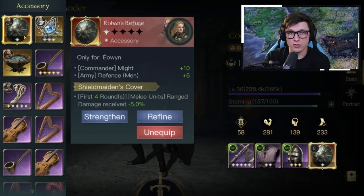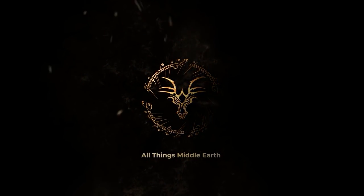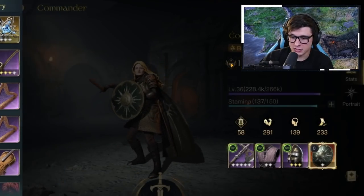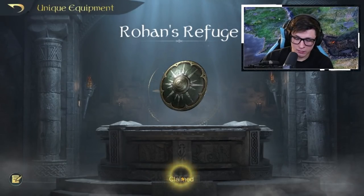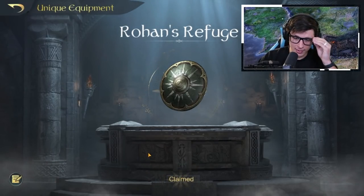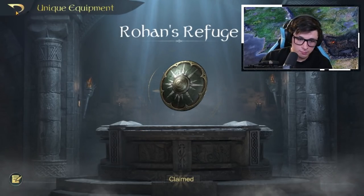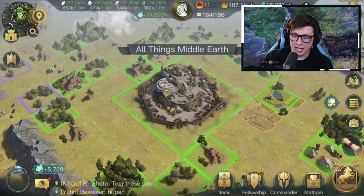Stay tuned for all that coming up. So if you didn't know, you unlock the unique equipment - or rather the tasks to start unlocking the unique equipment - at Respect 10. Once you unlock Respect 10 you'll unlock this menu here, and I've already claimed mine. There are three quests you have to do, which weren't too bad, and then you need 60 Mithril. Mithril can be bought for 250 gems a piece, five times a day.